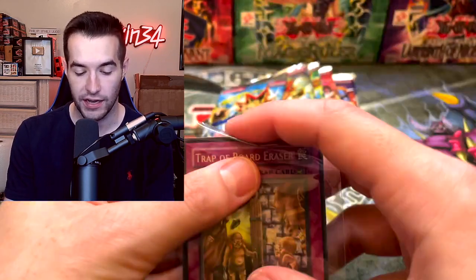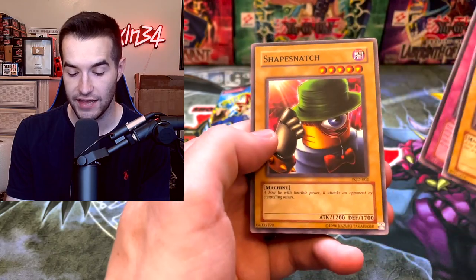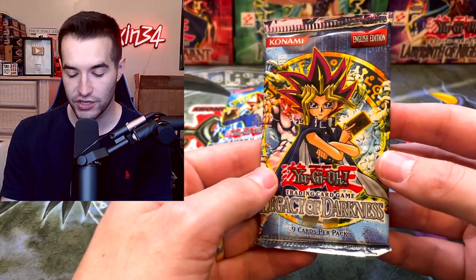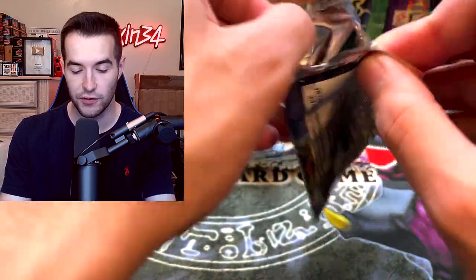From Pharaonic Guardian we pull Secret Pass to the Treasures and many good commons and rares - Nightmare Horse, Trap Dustshoot. Then from the next set we pull a super rare, probably the worst one from all the sets, but we cannot complain. We also get Call of the Mummy, Ordeal of a Traveler, and Shape Snatch. Six packs to go in Legacy of Darkness.